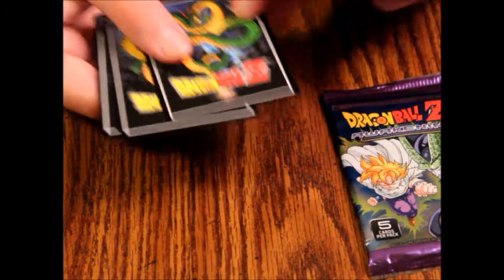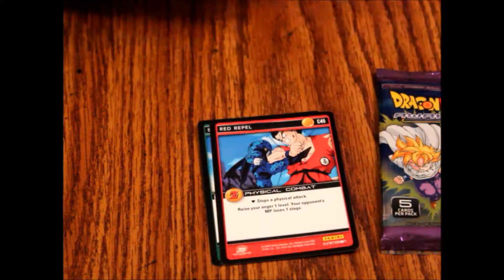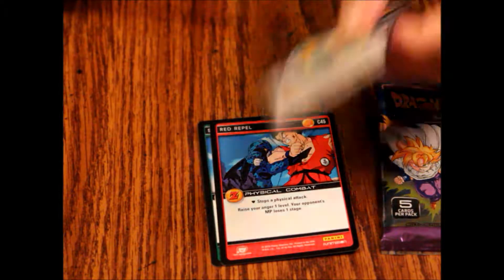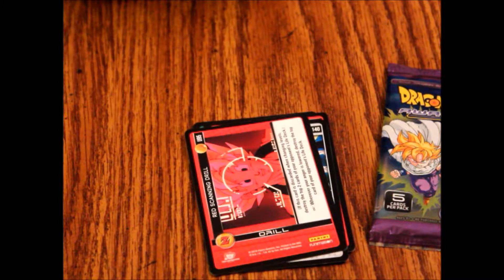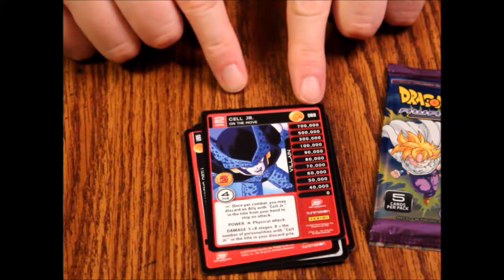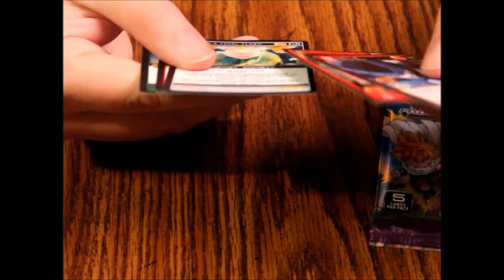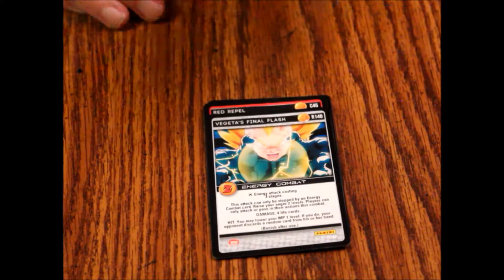All right, pack one. First up we've got a Saiyan Kaiweb. Then a Red Rappel, Vegeta's Final Flash, a Red Scanning Drill, and lastly Cell Junior. Checking rarities — Cell Junior is uncommon, it's got a U. And Vegeta's Final Flash is a rare. So you're going to get commons and uncommons mostly, with one rare per pack.